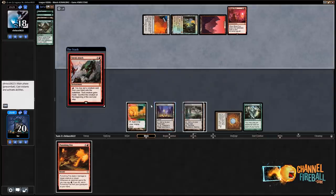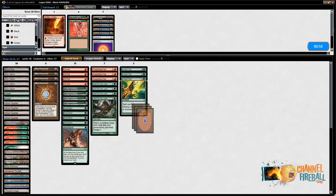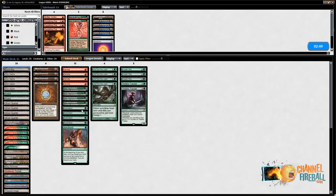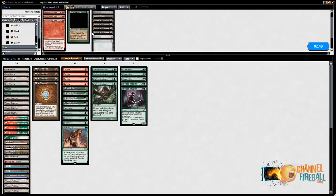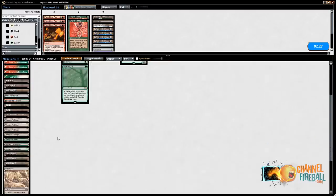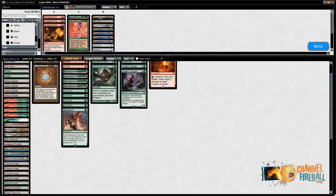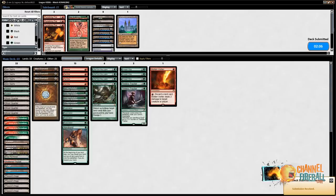Kind of want Tireless Trackers, punishing fires out, Bojuka Bog out. I'm not in love with Glacial Chasm here either. Sphere of Resistance seems pretty bad. Molten Vortex I guess is a way to get around that nonsense, and also if they have Blood Moon it does something. Don't want to take out one of these lands. Tabernacle might just be bad — there's not many creatures they'll have, they're going to Sneak out creatures or Through the Breach creatures a lot of the time. This is like Inferno Titan through the breach, Sneak Attack sort of nonsense, and it's hard for me to kill all their lands. I think I'm going to try this.